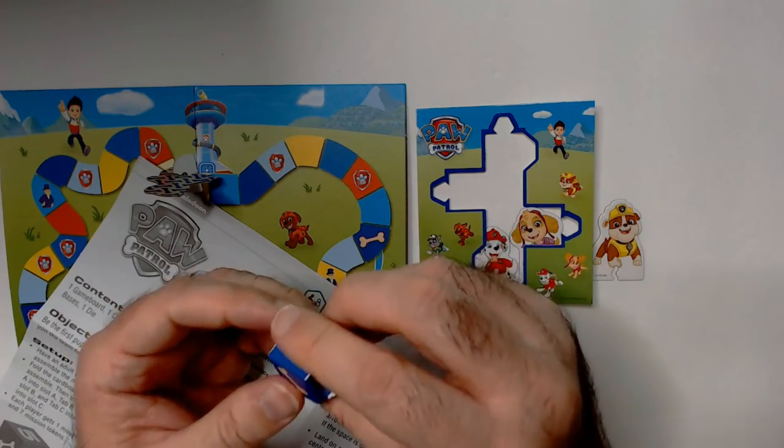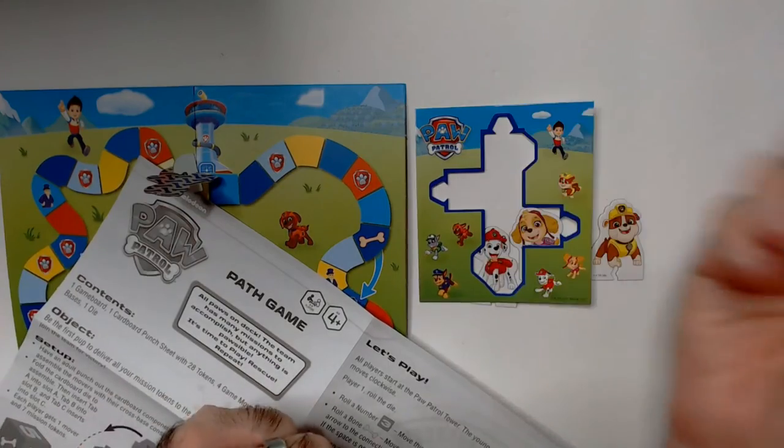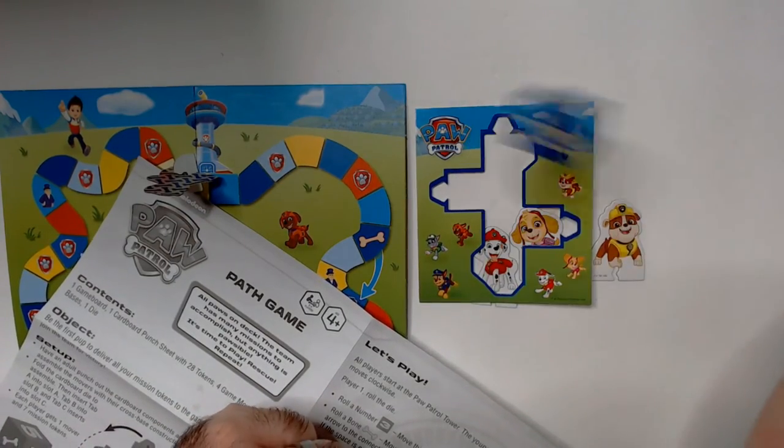So dumb - there's two twos on there. You could just use a regular six-sided die anyway. This thing's the worst part of the game so far, it's terrible.